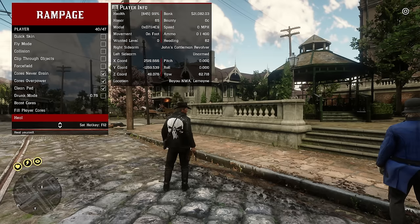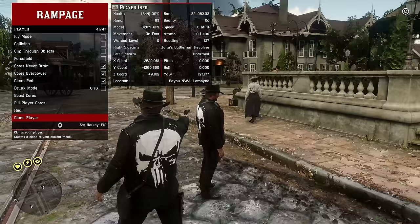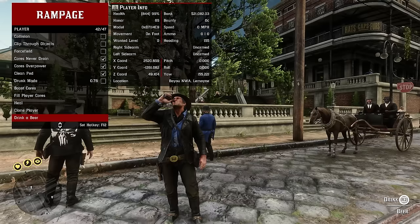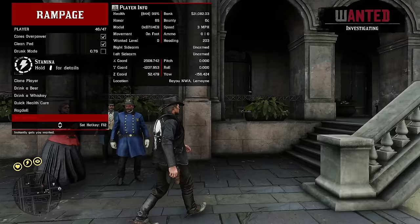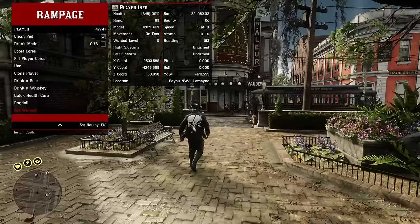Cloning your character gives you two Arthurs — it's a friendly clone. You can pop open a drink from the menu, do an instant ragdoll, instantly get wanted, or unalive yourself. That covers the toggle section under the player menu.